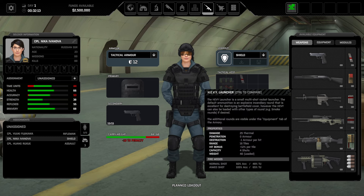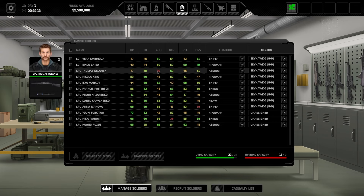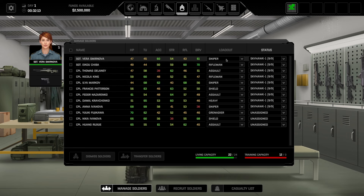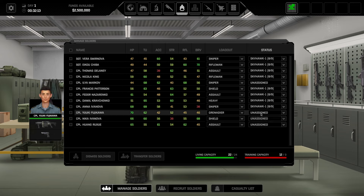I also want at least one of our guys to have a grenade launcher — probably doesn't matter too much who has it. Maybe Yuki, who has good time units. Let's go ahead and make Yuki a grenadier. So we have a grenadier, shield, and assault. Let's probably drop one of our three snipers — maybe drop Markov — and pick up our grenadier.